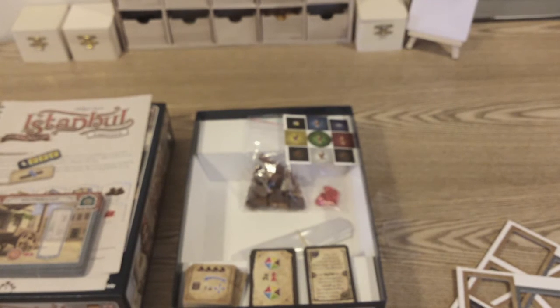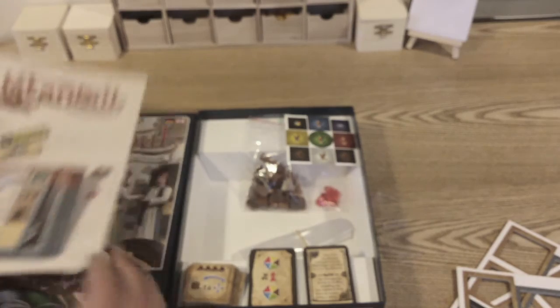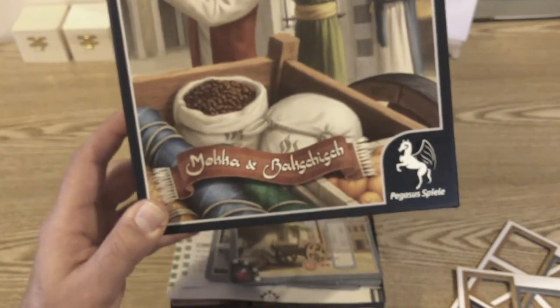So that was the end of our first video — I hope you enjoyed it and it was clear enough. I did wander to the edges of shot a few times and I'll watch for that in future. Hopefully that gives you some idea of what's in the box when you buy Istanbul: Mocha and Bakshish.